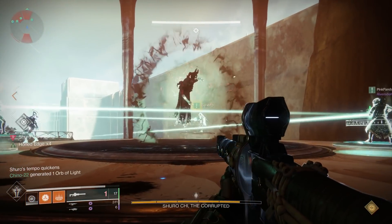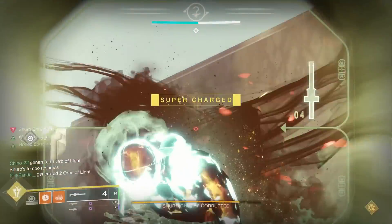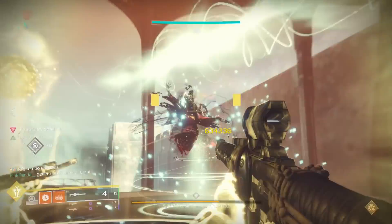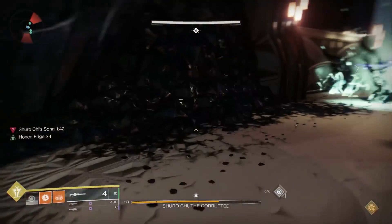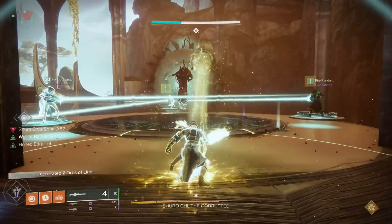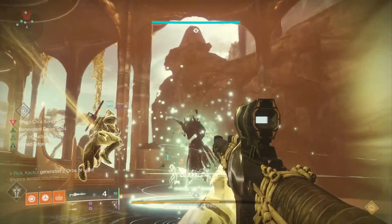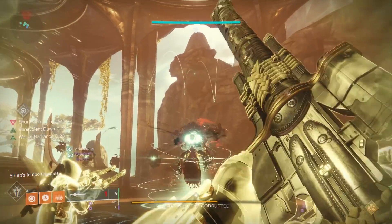With the Izanagi's Burden — as you can see in the background gameplay — it is so powerful with the catalyst that you only need about four or five teammates to hit their headshots and that will get the damage threshold. You don't even need all six people, you don't even need to shoot twice. Everyone shoots one single headshot and you're good to go, on to the next phase.